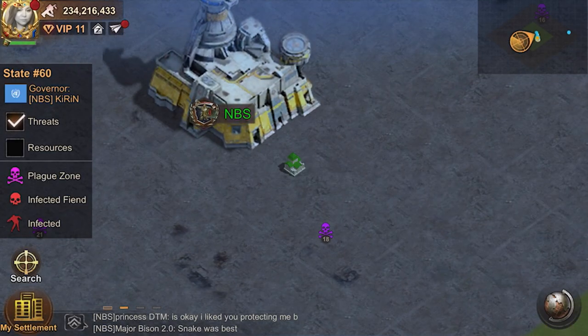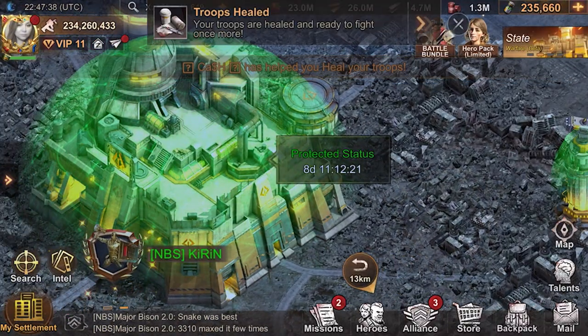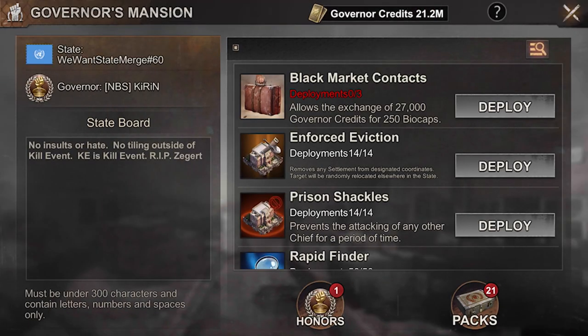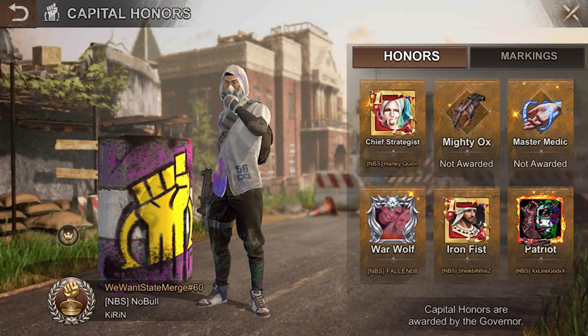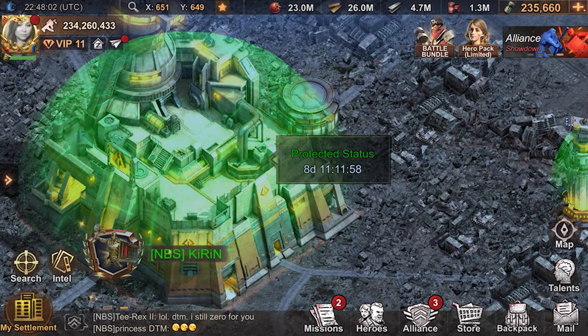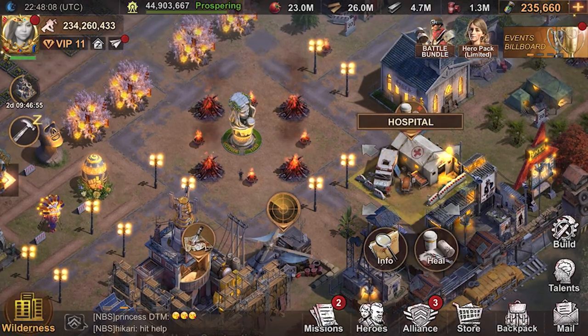If you're able, our governor doesn't happen to be online, but let's scoot in here and click on the honors. You can see this master medic is available. If the governor were online I could ask to utilize this as well — this would increase my healing speed by 100%. It also gives you extra hospital capacity, which I'm not worried about right now since I'm just trying to heal what I already have. But that would be quite beneficial if our governor was online.